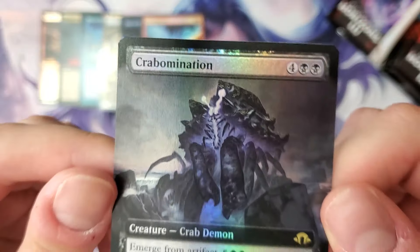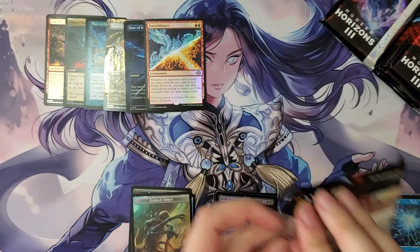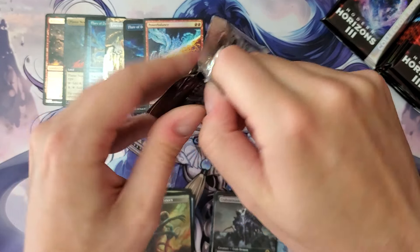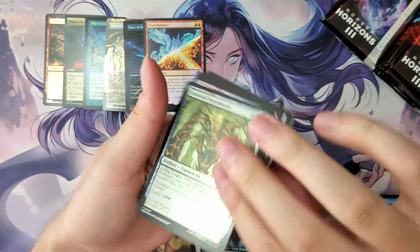Are Abominations a creature type? That would've made sense, but I guess we'll go with Demon. I don't think that's worth much anyway. Opening these from the bottom again — we're cooling off, everyone relax. Dread Mask.